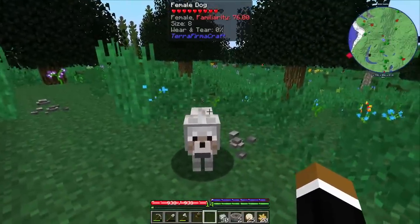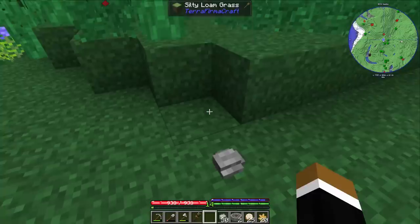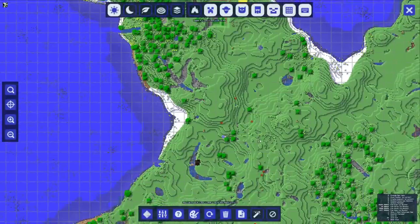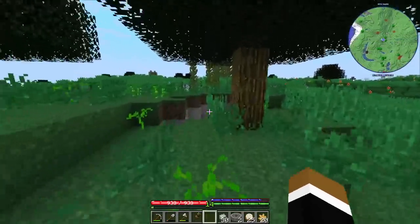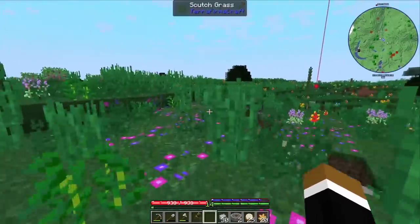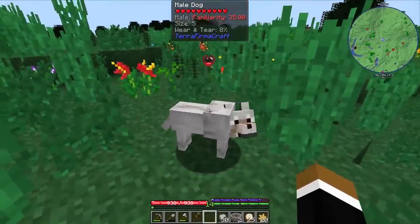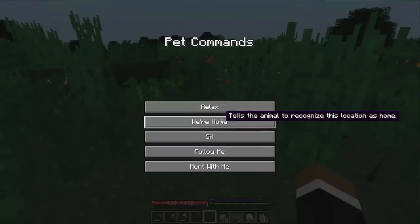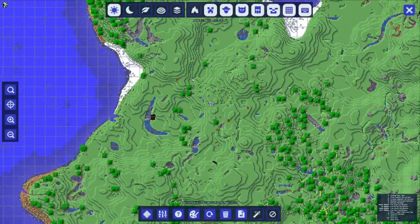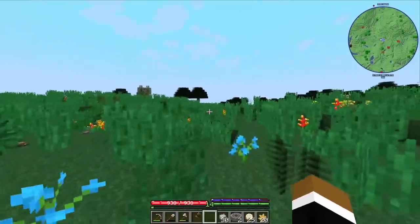I found another female dog - it's definitely mine. Follow me. They wandered off really far from base. There's another entity, let's check - maybe some wandered into the caves there. There's one. We're getting them all back, except the one that drowned. Follow me. At least three out of five, and even a male, so we can get more puppies now.